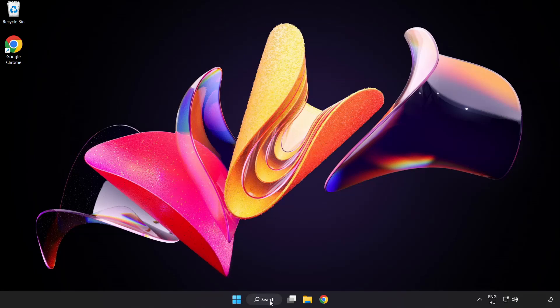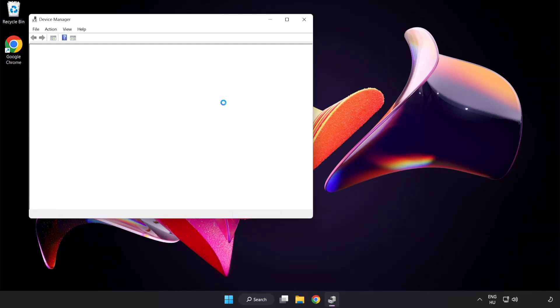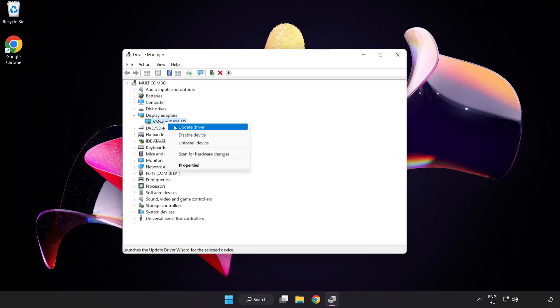Click the search bar and type Device Manager. Click Device Manager. Click Display Adapters and select your display adapter. Right click and select Update Driver.